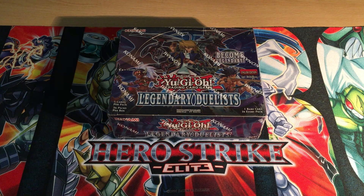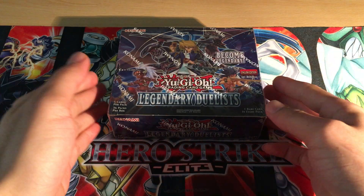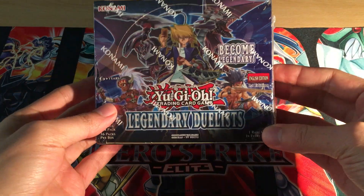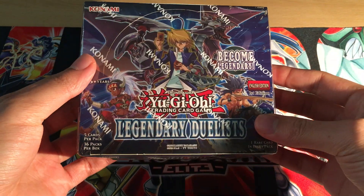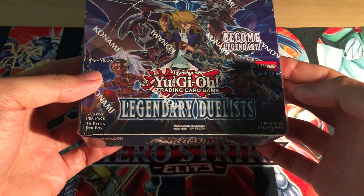What's up guys, Dan here, and today I have a Legendary Duelist booster box opening. This is another duelist-type pack that's been released, and it specifically has Red-Eyes support and some Legendary Fisherman support type cards.